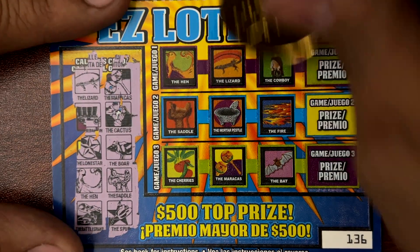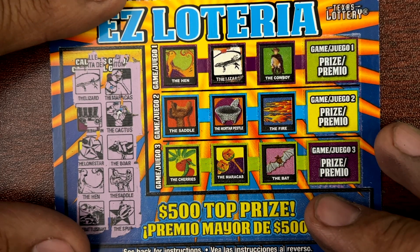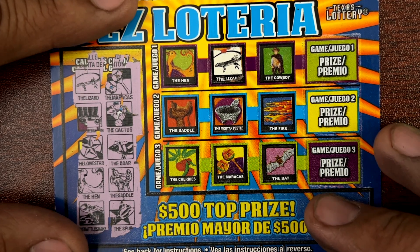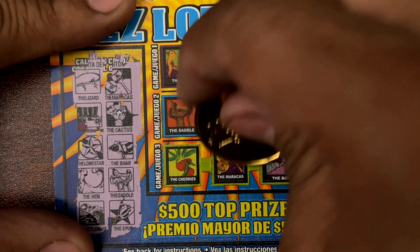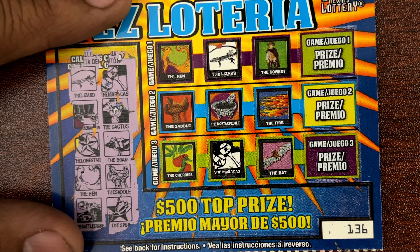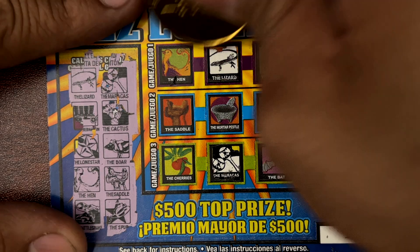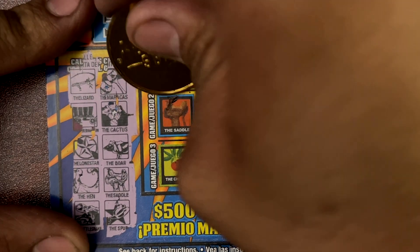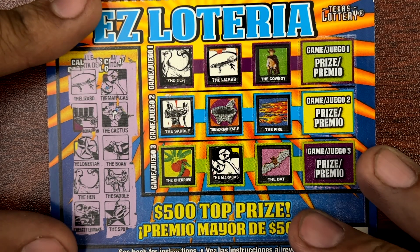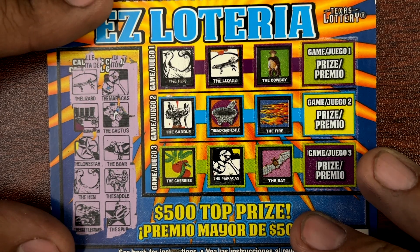Lizard, maracas. Covered wagon, cactus — here's maracas, almost past it. Lone star. Boar. Hen, saddle. Rattlesnake and spur. All right, not enough for 136. All right, 137.